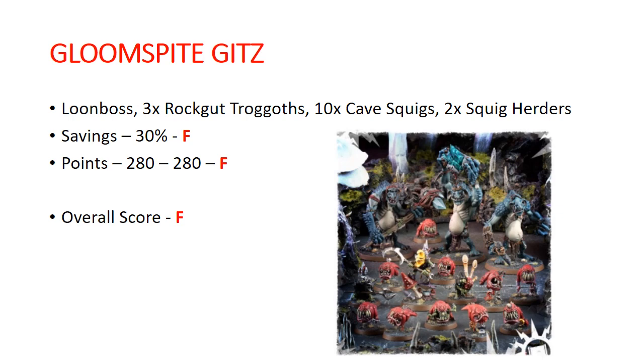Gloomspite Gits — this is another one of our new boxes. Comes with a Loonboss, 3 Rockgut Troggoths, 10 Cave Squigs, and 2 Squig Herders. Savings: 30%, getting an F. Points: 280 — also an F. Overall, this is an F. This is actually the absolute worst box, both in the savings, the number of points you get, and the value of these models in a Gloomspite Gits army. This is just a crappy box — I don't know what they were thinking on this one.